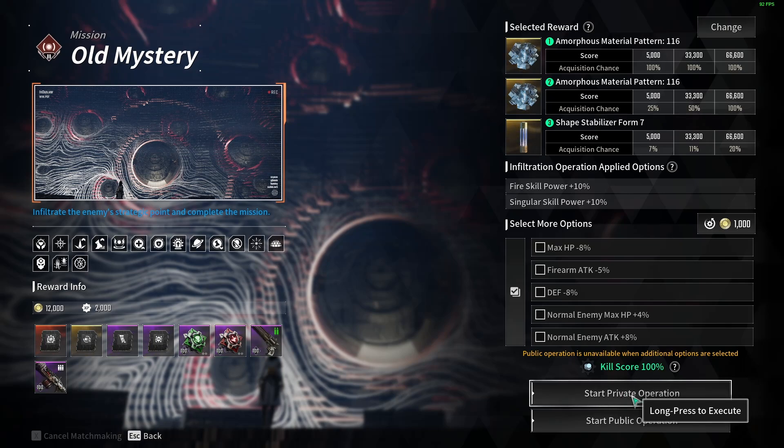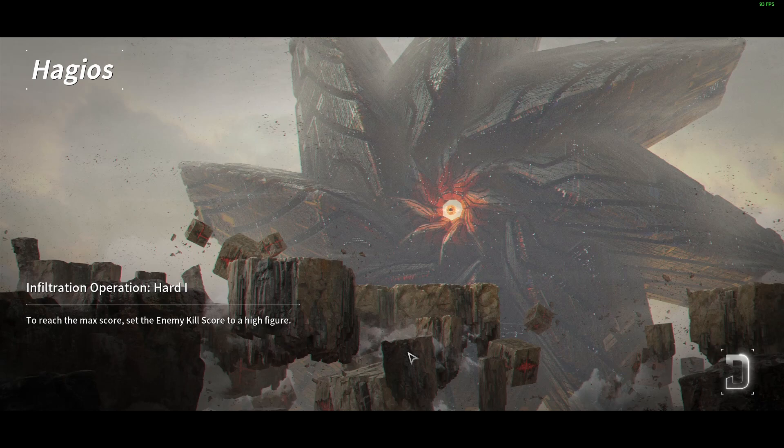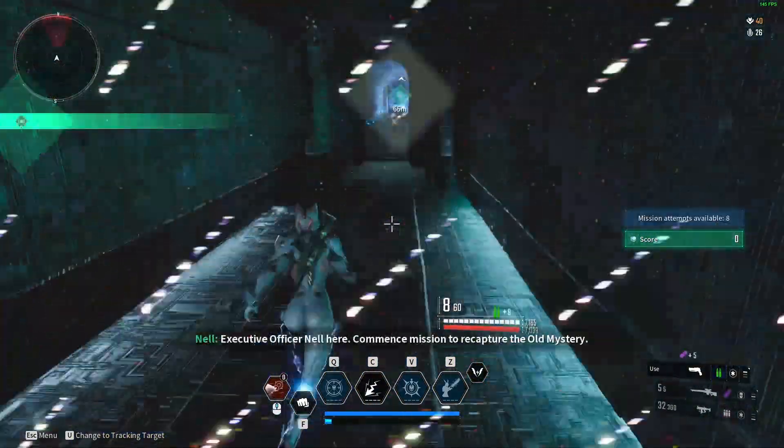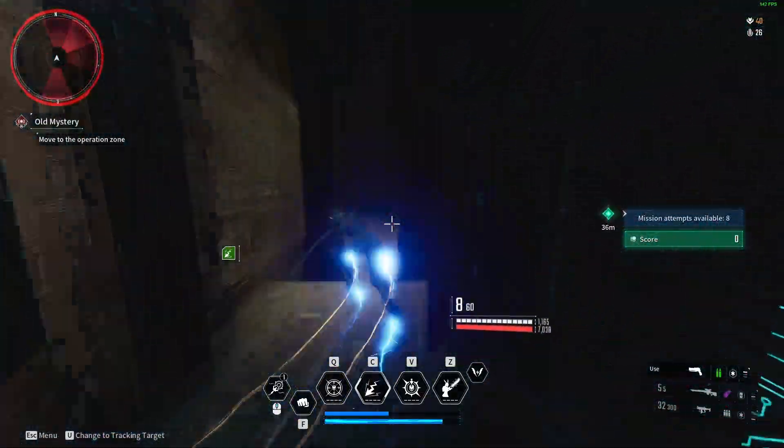Just make sure that you're on your best farming character, which will probably be Bunny, and you're going to want to make your way through the mission until you reach a mid-dungeon event which is the Kuiper Mining. Just skip past everything and just head towards the objective.